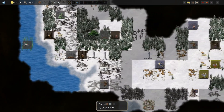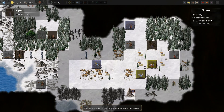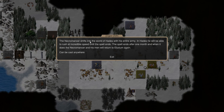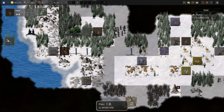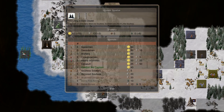They're splitting up their army — we might be able to take that city now actually. Let's just do a little bit of a ritual of mastery — Stygian paths. The necromancer shifts into the world of Hades with his entire army; in Hades he will be able to rush at incredible speed until the spell ends after one month, and when it does the necromancer and his men will return to Elysium again. We're just gonna keep maneuvering outside of these guys' line of sight. Maybe I should have let that senator guy be so these guys would have fought each other — an enemy of an enemy is your friend — but it's too late for that now.